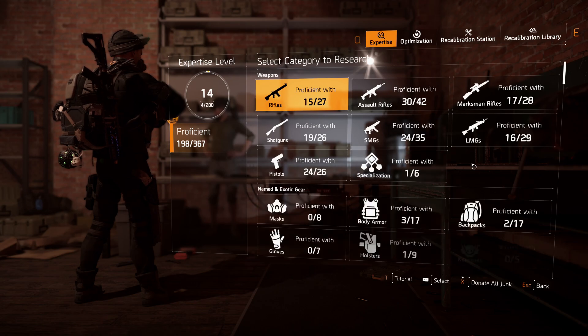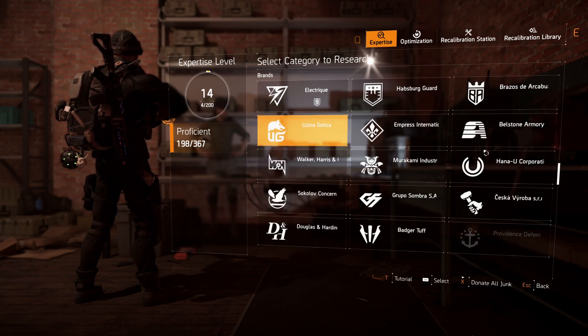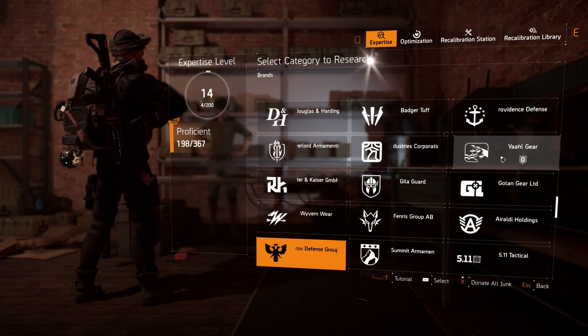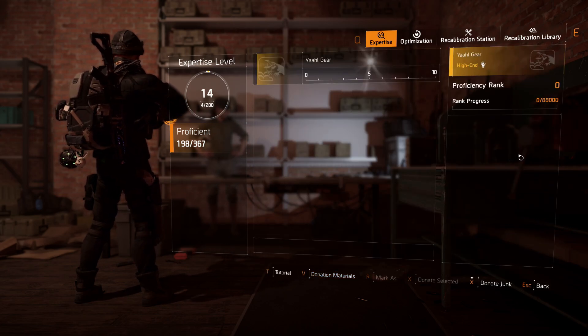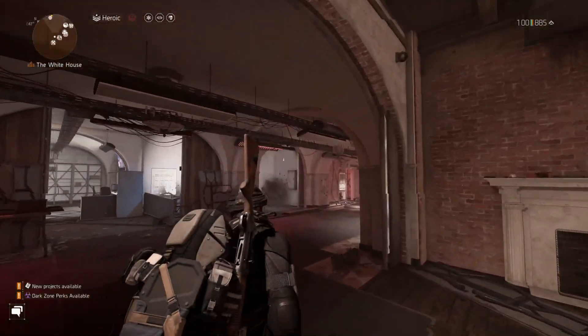These items typically come from the dark zone, dark zone caches, or conflict caches. But every now and then you will see Yaahl gear for sale. As you can see, I have nothing here this week.